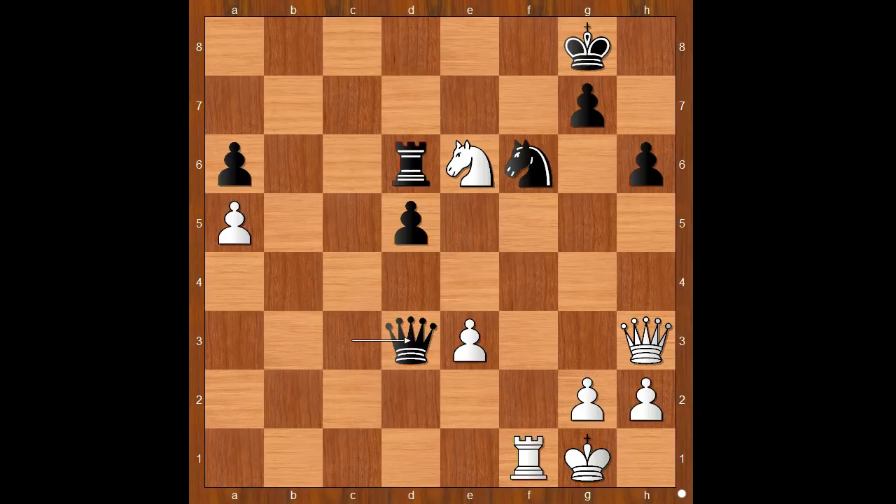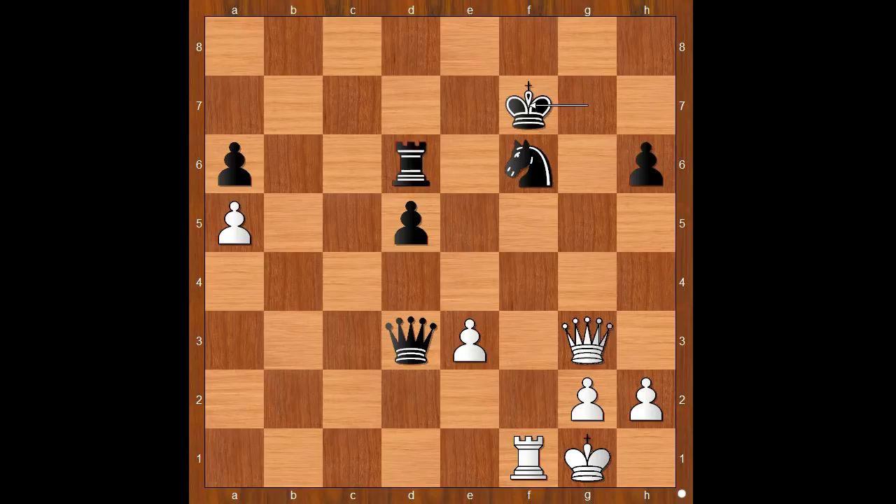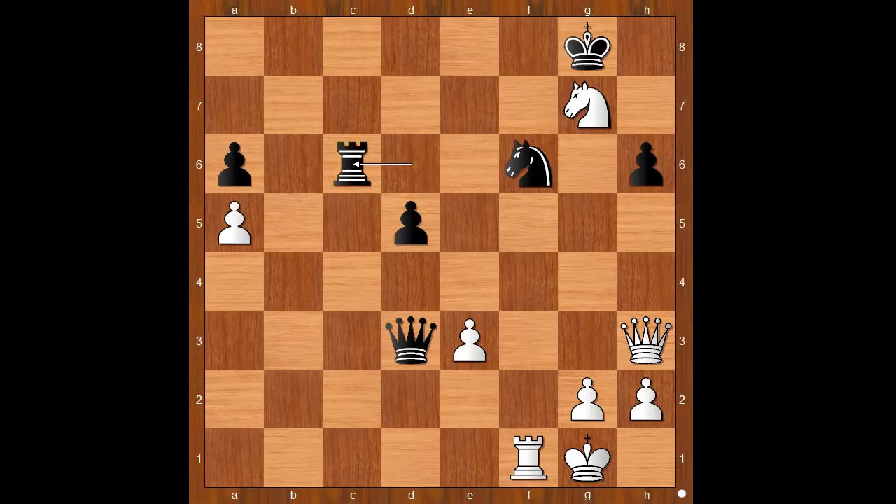Phantom thought that he was doing okay, but he missed the next move by Bird. Which move? What would you do in this position if you had white pieces? Bird played knight takes pawn on g7. Rook to c6 was played. If king takes on g7, then queen to g3 check, and after king to f7, queen takes rook — and white wins. Back to our game: rook to c6 was played, white to move. How would you continue? White played a move and black resigned — the move is knight to f5.